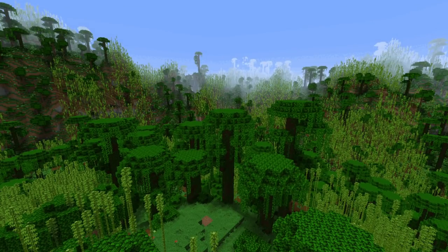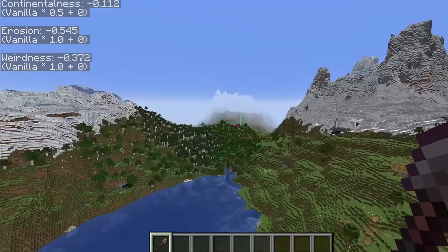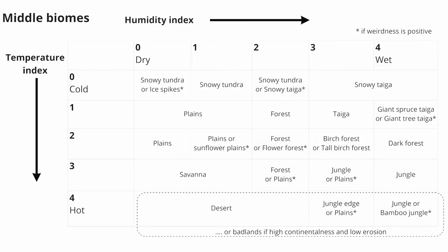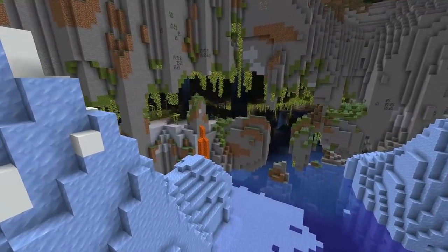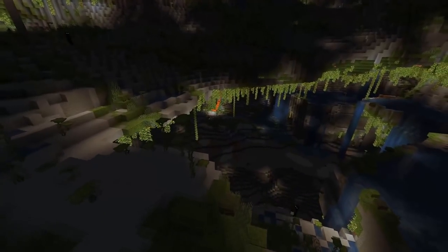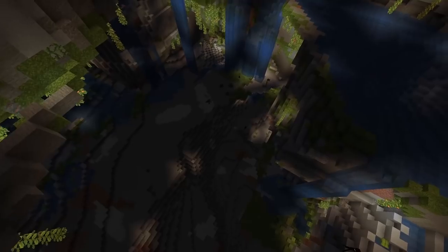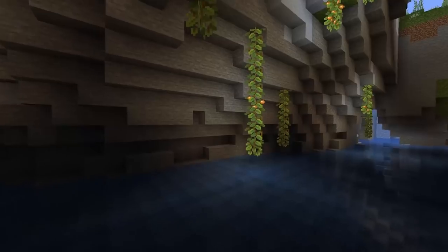The major change is that biomes no longer determine the terrain. Instead, it's all controlled by different randomly generated values that vary across space. Terrain is determined by continentalness, erosion and weirdness, and biomes are additionally determined by temperature and humidity. Throw aquifers and caves into the mix, and you have an inconceivably huge amount of variation based on how these values influence and interact with each other. In the Minecraft Ideas Academy Discord server, we maintained a separate thread dedicated to screenshots of cool-looking terrain, and it has been active for months. There's always something new to find.